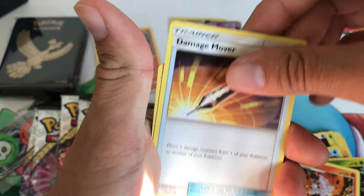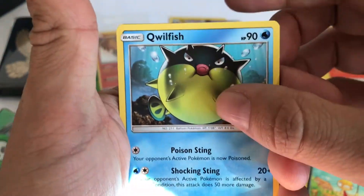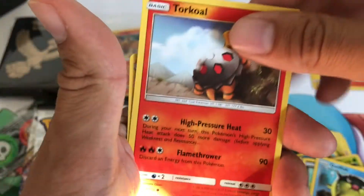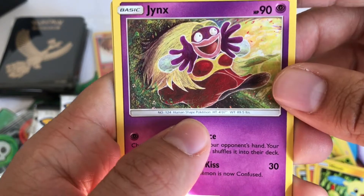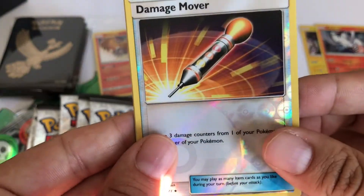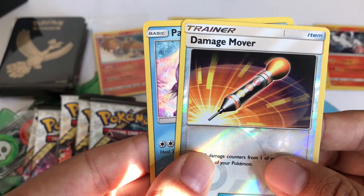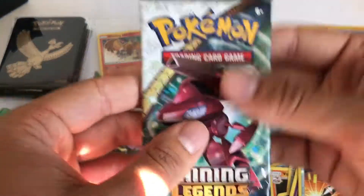There's Volcarona, Damage Remover, Spiritomb. Scraggy barely holding his pants up. Qwilfish - he looks ticked off. Look at him, don't get him angry. Got Torchic, Mining, Jynx looking weird. Damage Mover - that's a reverse foil. And the rare is a Holo Palkia. That's one thing I like too - if you're spending the money, at least you're getting the Holo Legendaries in every pack, which is pretty cool.